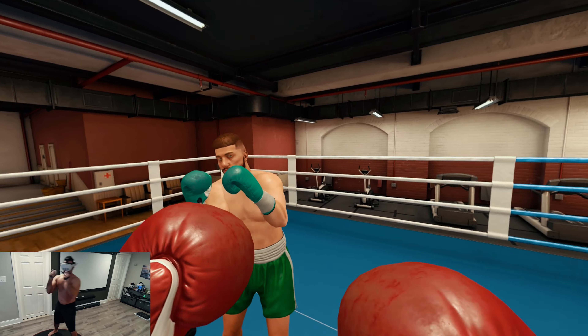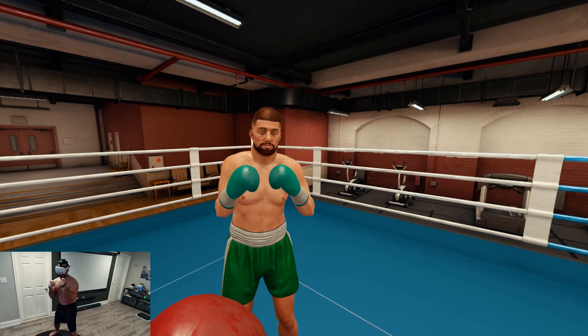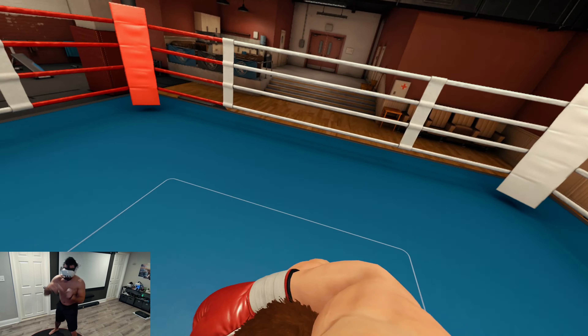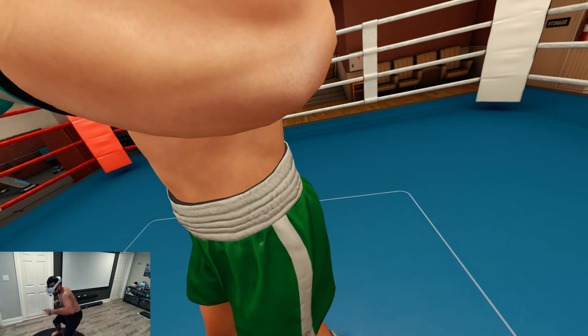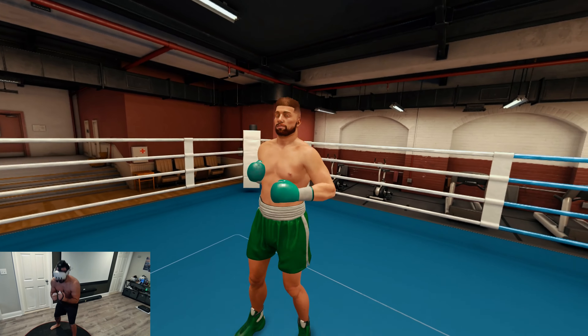You can play in both stationary or room scale mode, which is ideal for people with or without a lot of extra space. Most of my gameplay is in stationary mode because when I was in room scale I was getting a little too carried away, constantly getting close to my border and ruining my footage — it was only a matter of time before I punched the wall. Ideally room scale is the better option. Another thing I noticed in stationary mode is the camera stays locked on your opponent, which is good if you can't personally rotate, but I'm hoping they give you the option to turn that on and off.